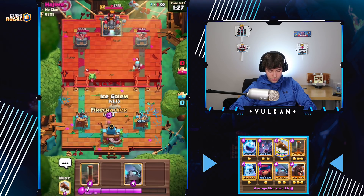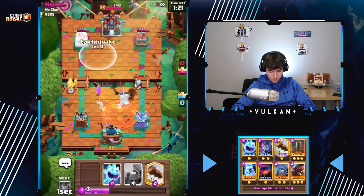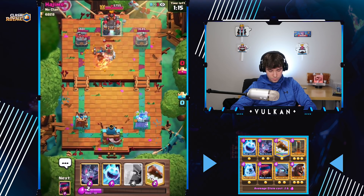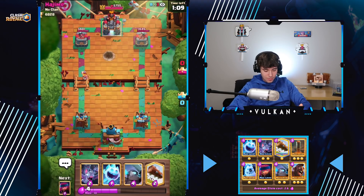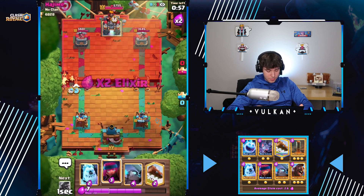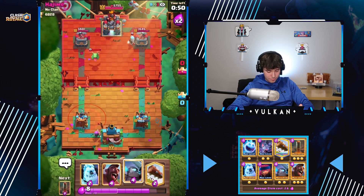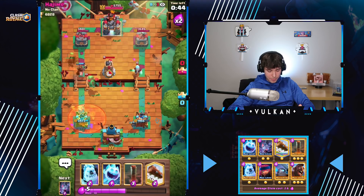A lot of times you can win this matchup but he didn't make a mistake. So I'm going to Ice Spirit Bats to split up his push. Then I'm thinking I cycle Firecracker first, then I'll Ice Golem. I'm going to predict the Bomb Tower. He has to also spend something. Not very likely we're going to come back from this. His Baby Dragon Graveyard push — normally it's a bad play to do that aggressive of a Graveyard but unfortunately with my cycle that was a pretty good play from him. So again we're just going to Ice Spirit Skeletons.